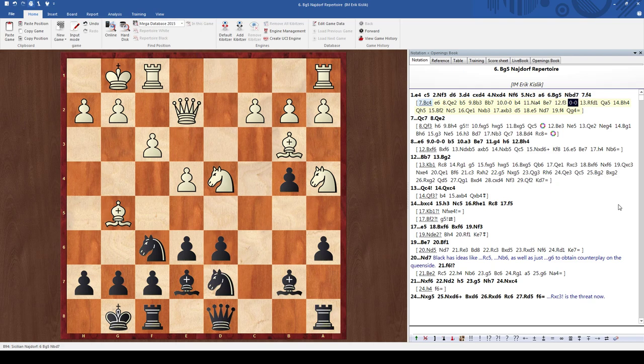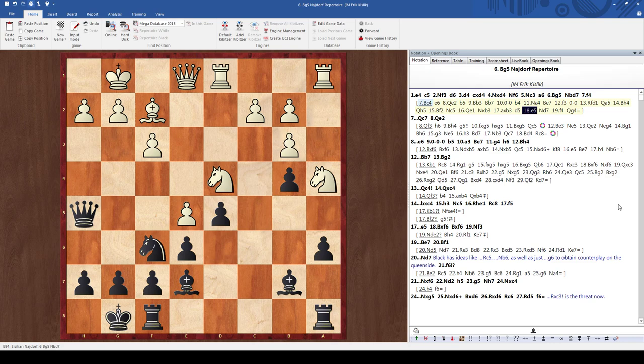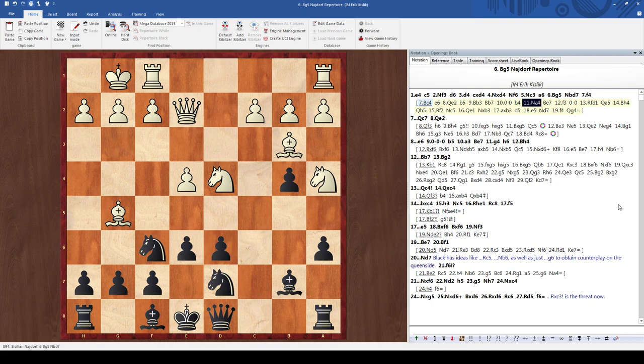For example, if rook fd1, we can go queen a5, attacking the bishop on g5. If the bishop retreats, we can just play queen h5, and knight c5, and black has comfortable equality. One of black's plans here can be to take the bishop on b3 and then go d5. For example, if queen e1, take, take d5, e5, knight d7, attacking the pawn. After f4, we can play queen g4, and black has no problems — his queen is not in any danger on g4.